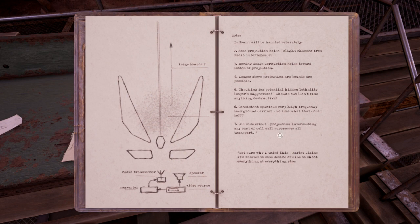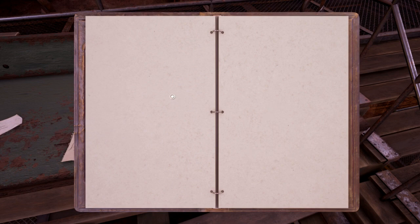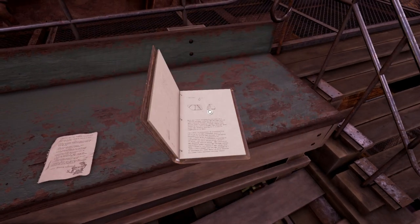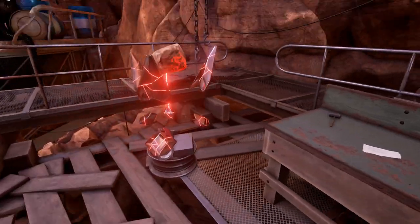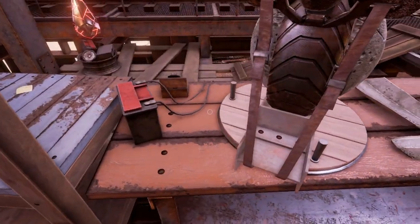Oh! It turned pages this time. Why didn't that work last time? Sound will be handled separately. Mostly just a bunch of notes about how they're making these projectors. We have blank pages — can I keep going? No. We'll try going all the way to the left and see if we can go past the first page. Nope. Alright, journal — if I ever need that really specific information, we'll revisit you. That may not be the case though.